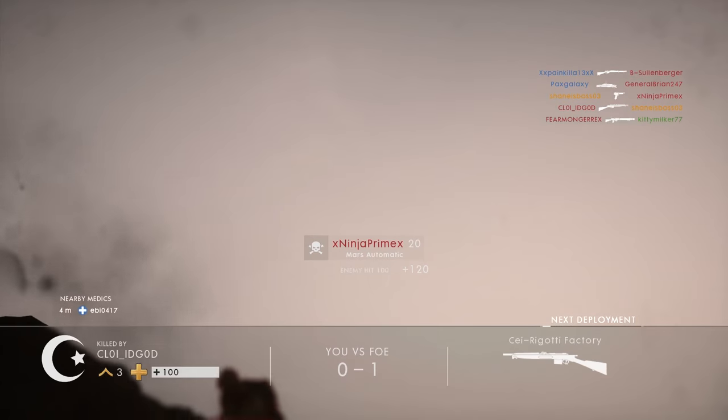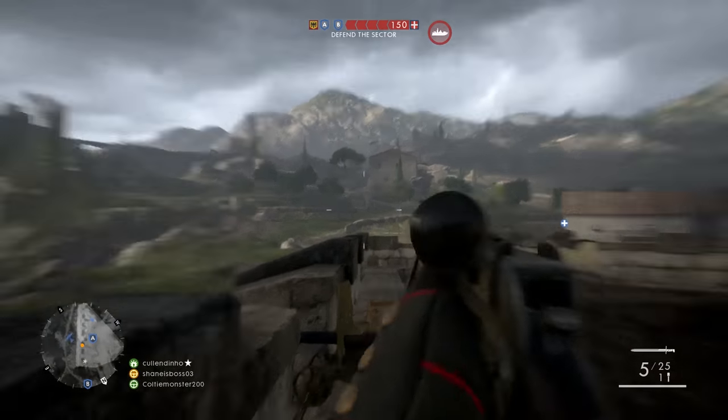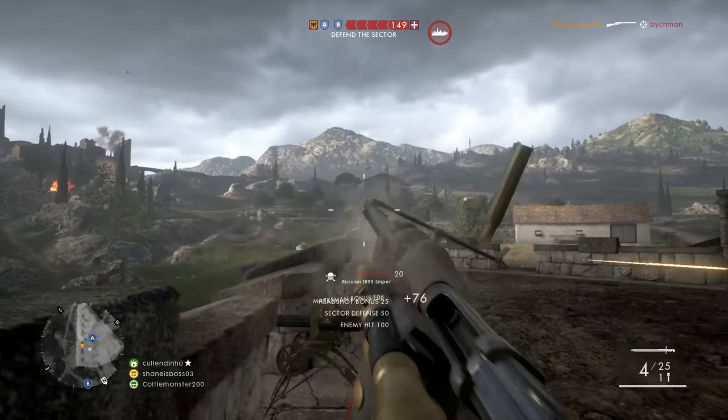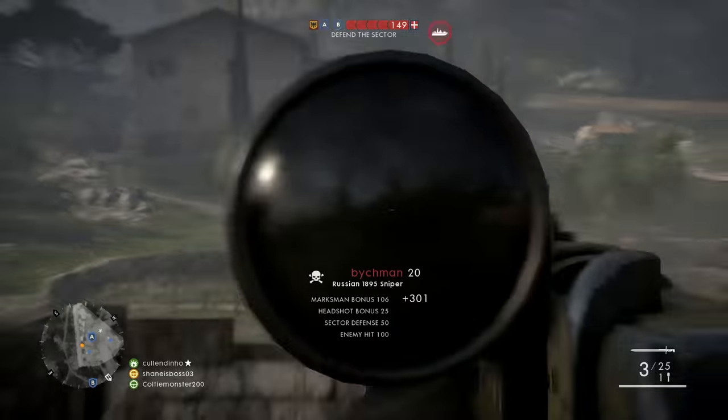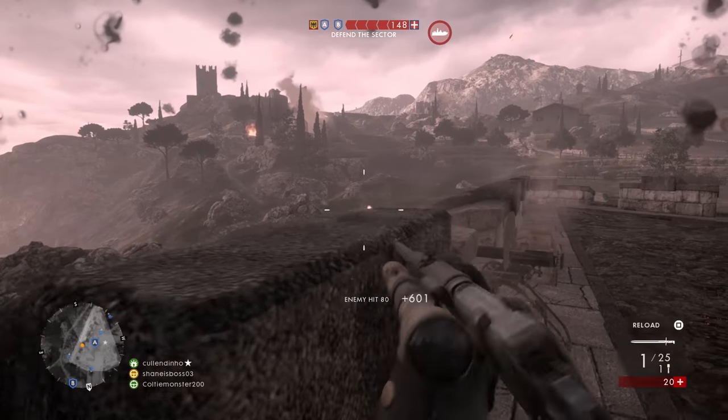In order to rank up in the Scout class, you need to get points, and each time you earn points — after a certain amount, maybe a game or two — you'll go up a single scout rank. You need to do this 10 times in order to unlock the Martini Henry.